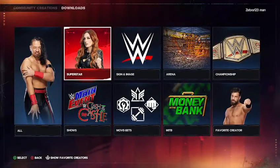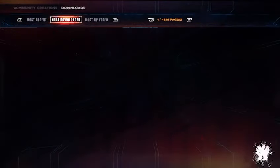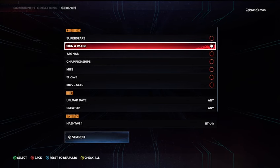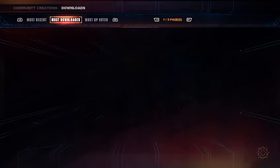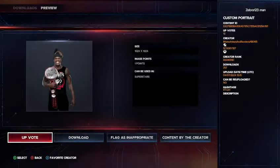After that, you might want to grab an awesome image. So go into Sign an Image, go to Most Downloaded. Press the three-line button — you'll already have R-Truth in there as your hashtag. My favorite one that I found is this one here because he actually has the title. The creator of this is I Make Titres and Renders, hashtag 86165. To find it, use the hashtag R-Truth.